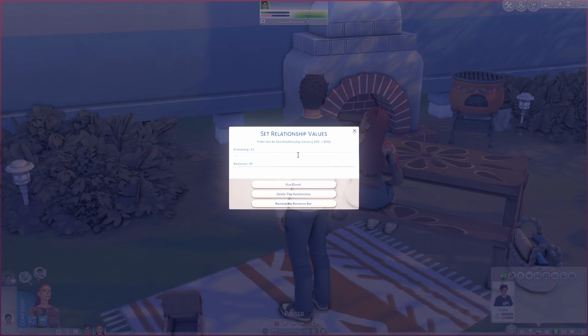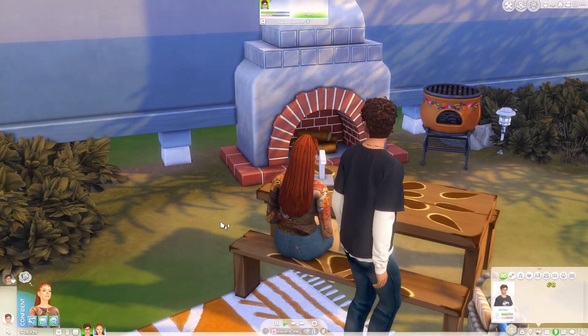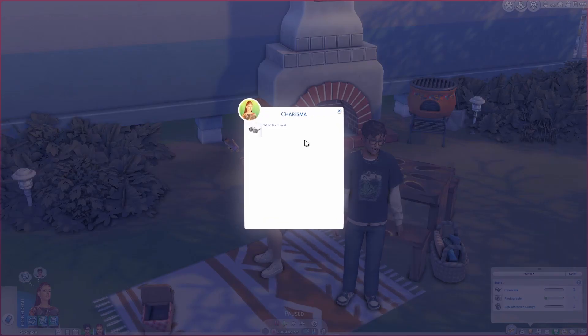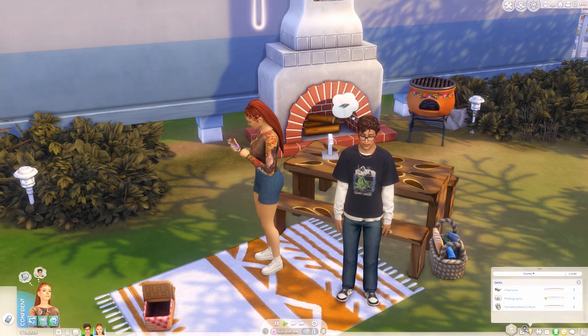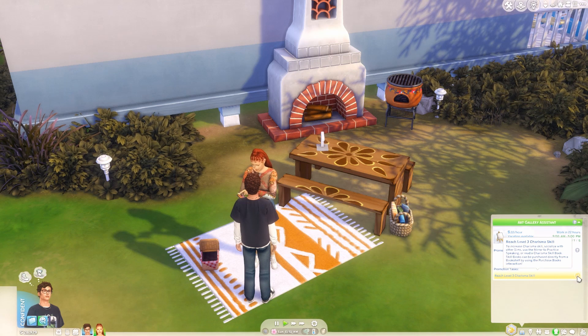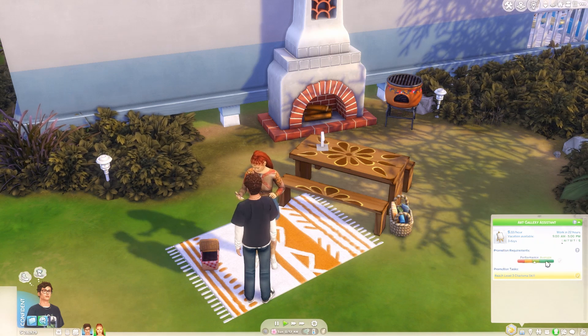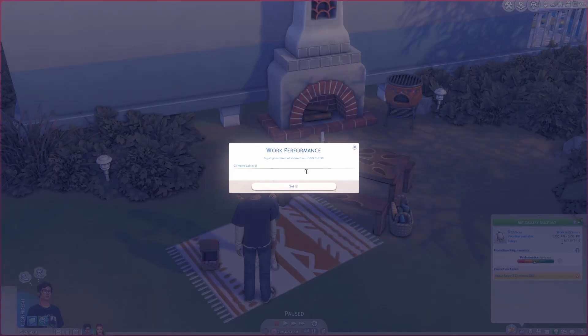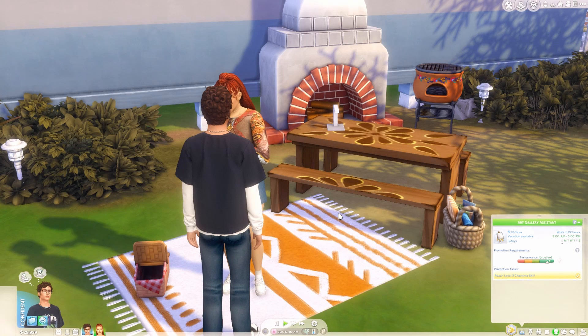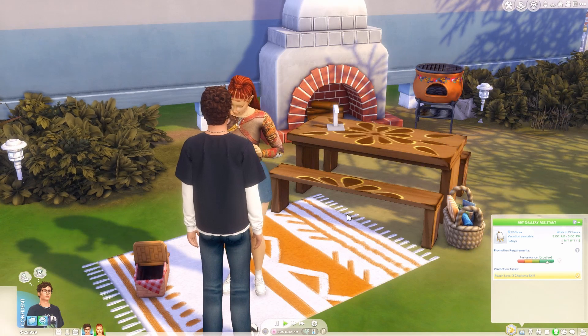I can right click and set relationships to something higher or lower — let's give them a 50% friendship level. You can also cheat their skills, like maxing out charisma. You can cheat their jobs and promotions: right click to automatically complete tasks, set work performance to like 80. You can just cheat their life and control your game how you want.